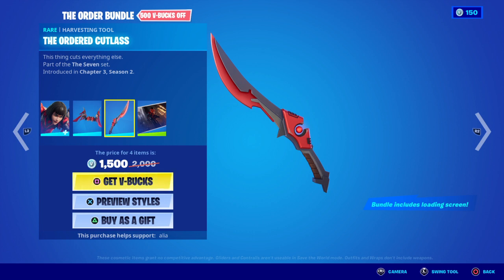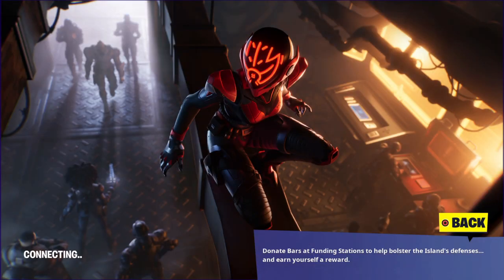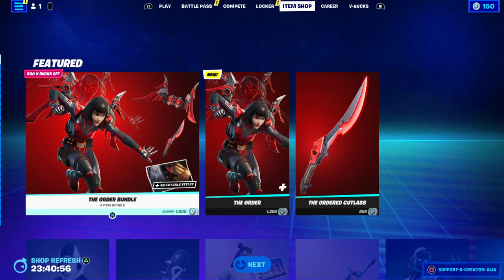Last but not least, we have the exclusive loading screen — you will not be able to get this unless you buy the bundle. It's called Stealth Surveillance, serving The Seven from the shadows. She's pretty much watching a meeting go down between Sloan and Gunner. If you guys have noticed, The Imagined Order has disappeared for a bit — The Seven are winning — but they are coming back. If you've been doing the resistance missions, you'll know we are trying to find out where they've gone. She's like the stealth intel person they send to get the information they need.